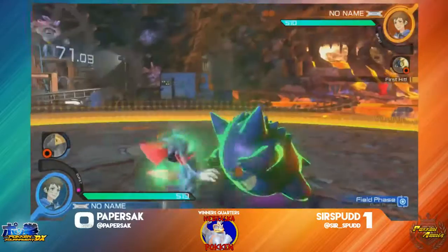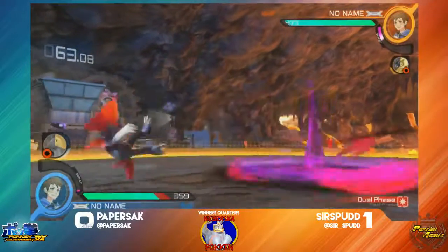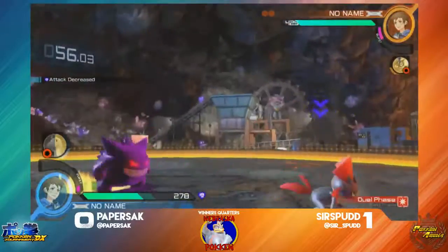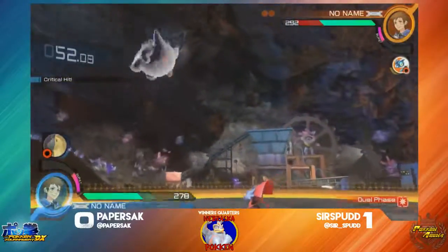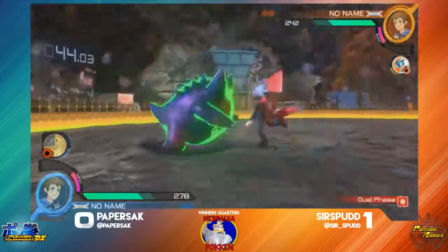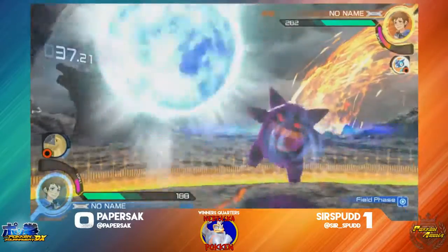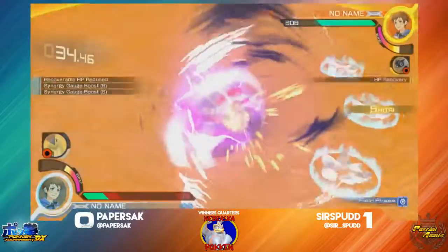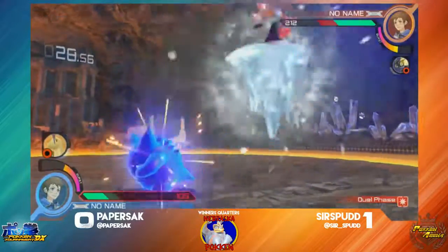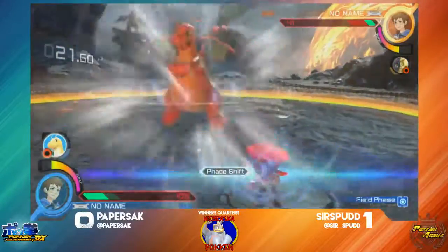Sir Spud is going to get the anti-air first homing, but he's going to get the grab here in field — get a good amount of burst. He's playing this keep-away game now. This is the advantage there for Paper's set, he's going to get the full charge counter and stop Sir Spud's counter. Sir Spud finding a way out of the corner, going to find that opportunity to get the grab. He's going to get a combo. That's a homing. Paper is stuck in the corner now, trying to get her way out. Look how Paper is just stuffing out Sir Spud's options — now he's pressing buttons, trying to find the right buttons to punish them.